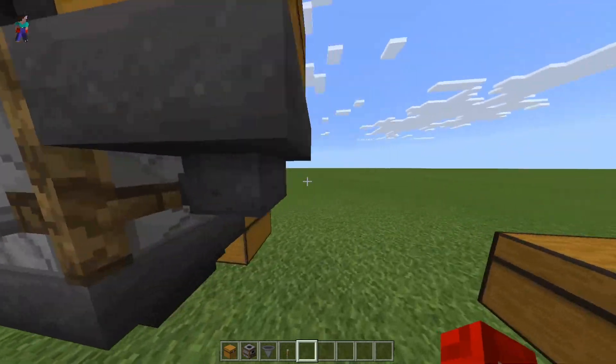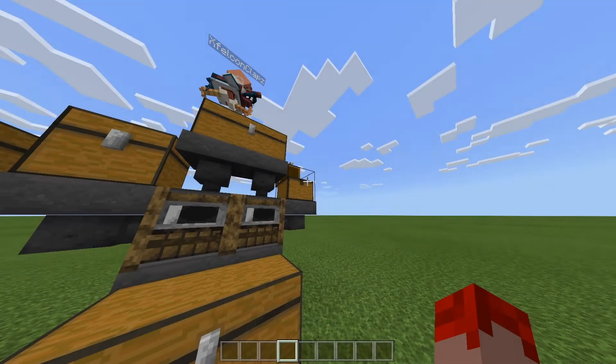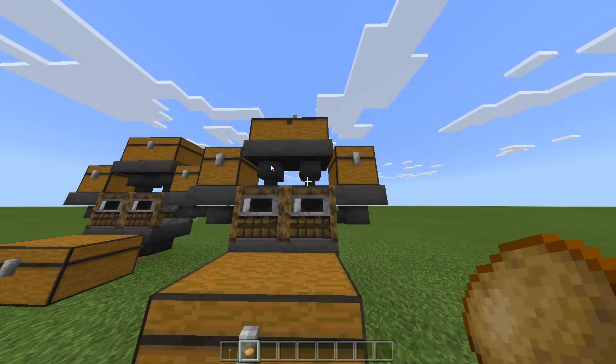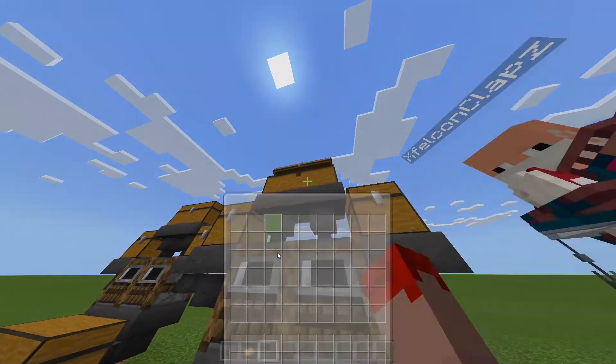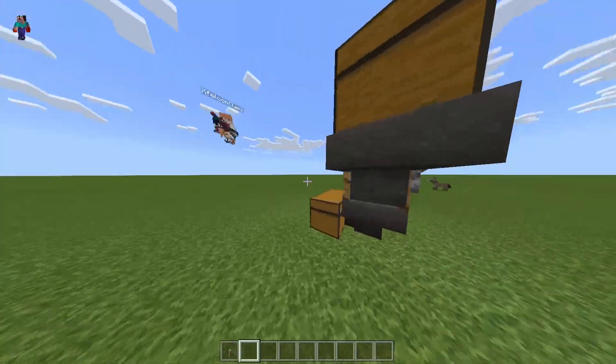You're pretty much done. Grab a lever so you can lock these smokers. We're going to put a block of coal up there and put a potato in there and it's ready to go. I just realized I put these two in the wrong spots — the block of coal is supposed to go in the sides and the potatoes are supposed to go up here.